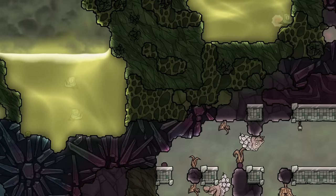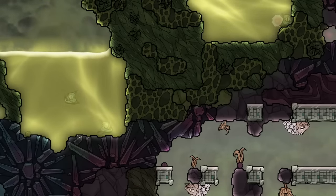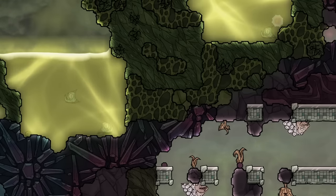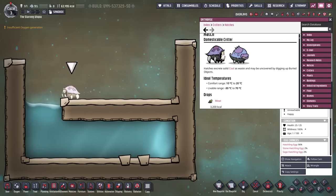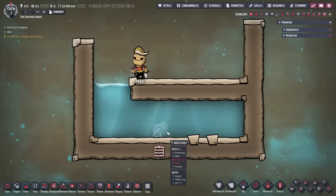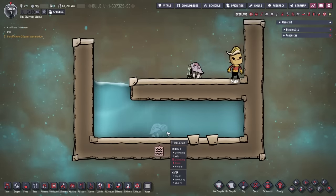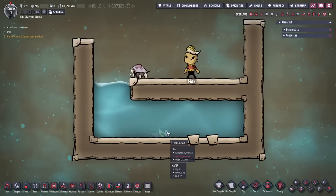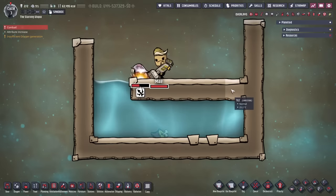Critters are found naturally around the map, and most aren't dangerous at all. They have many uses, commonly making food or useful resources. Each Critter type has a liveable temperature range and will die if they are too hot or cold. They also age and have a maximum age before they die. Many Critters can also drown if trapped in liquid, which is odd as most don't breathe gases. Dupes can also be ordered to kill Critters using the attack command in the bottom right or on the T hotkey.